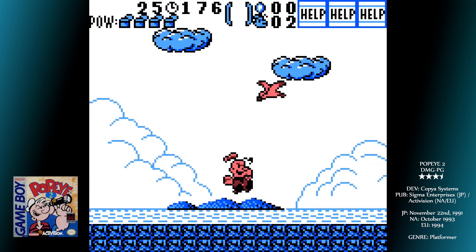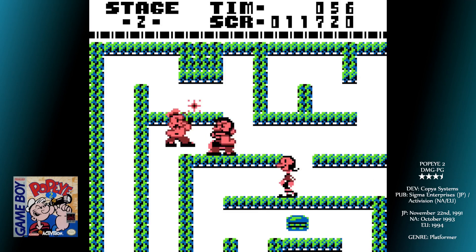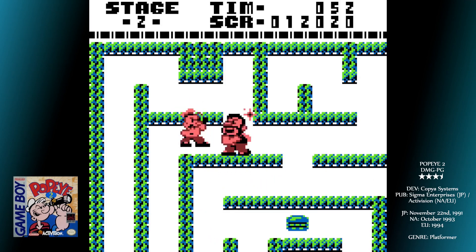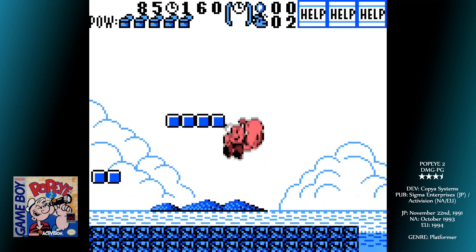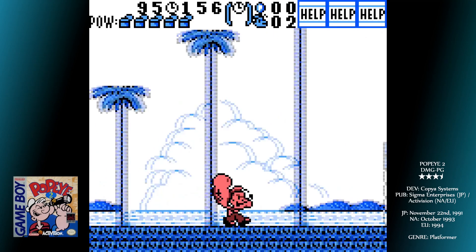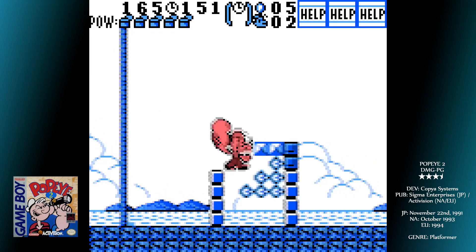A sequel only by number, Popeye 2 is nothing like the frankly bizarre maze game that came out in Japan only in 1990. This is a side-scrolling 2D platform affair where you're running, jumping, punching — all the usual tropes. A jumps, B punches, and you can hold B to run. Similar to a Mario experience in a lot of ways, you'll need to be running to make certain jumps. The difference here is that B makes you punch as well — you don't jump on enemies' heads.